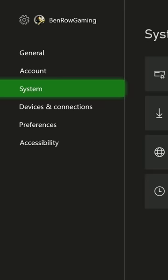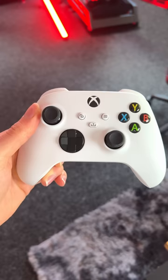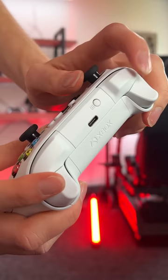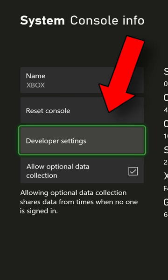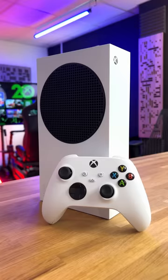I bet you didn't know this about your Xbox. If you go to System Settings, Console Info, and follow this button sequence — left bumper, right bumper, left trigger, right trigger — you will unlock a hidden menu that gives you access to developer settings. Be aware: one false move inside of this menu can completely destroy your console.